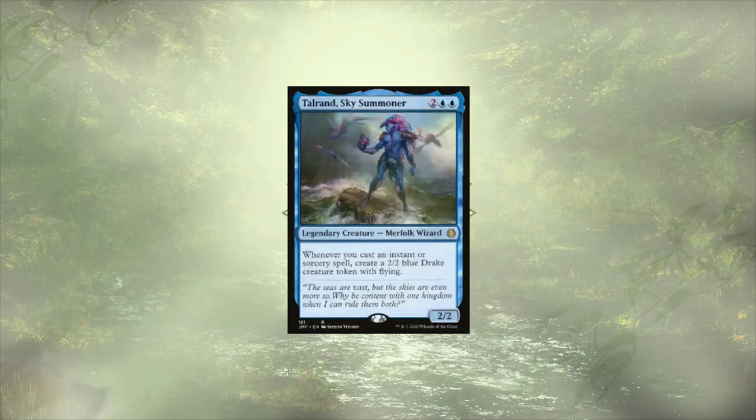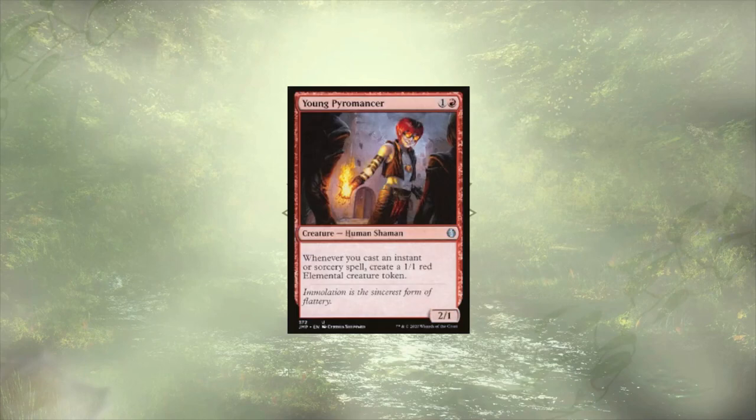Tauran's Sky Summoner is up next and is rewarding us with 2/2 Flying Drakes for each instant and sorcery we cast. These evasive drakes should be able to slip past enemy lines and get in for some decent chip damage over time. While not as powerful as some of the other tokens that we're generating, the elementals from our Young Pyromancer could hit the ground running faster than the others, thanks to the fact that he only costs 2 mana to cast. These elementals are definitely here to chump block all day and keep us safe, at least until we have enough to truly cast a wide net.